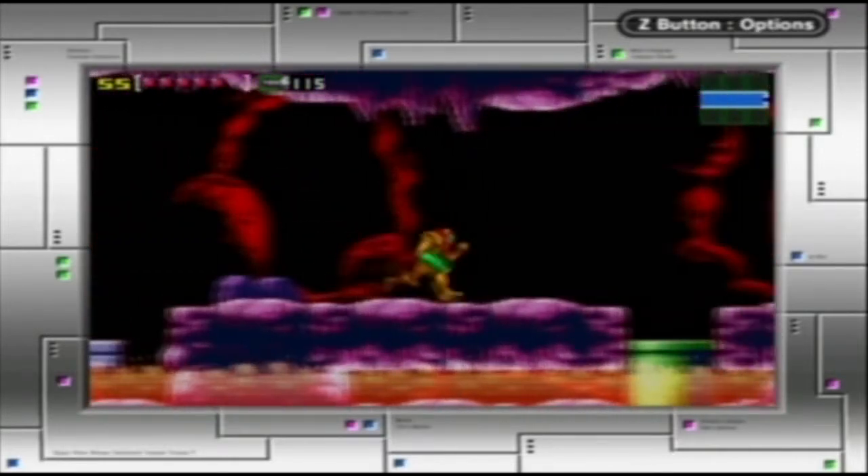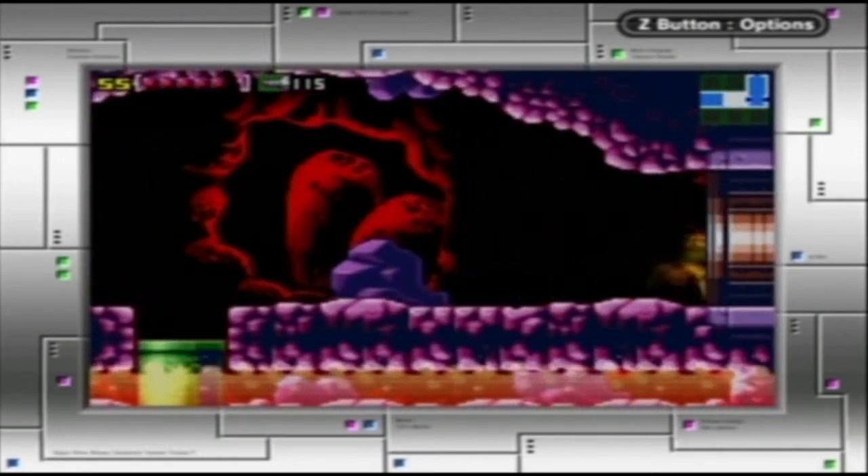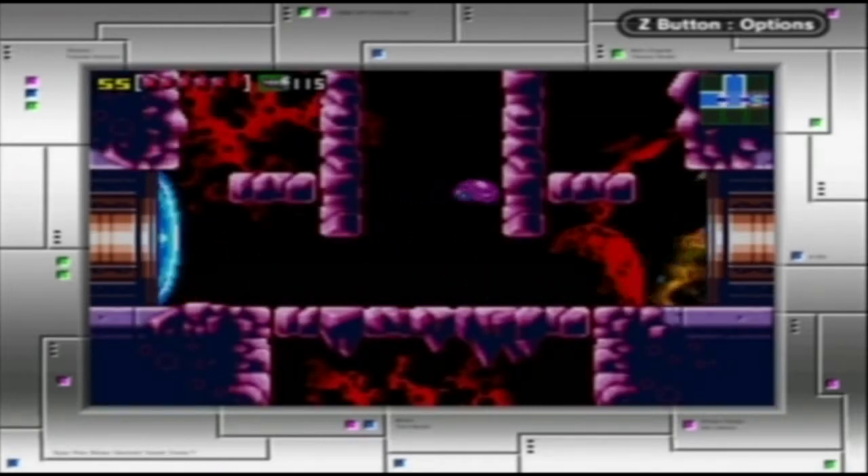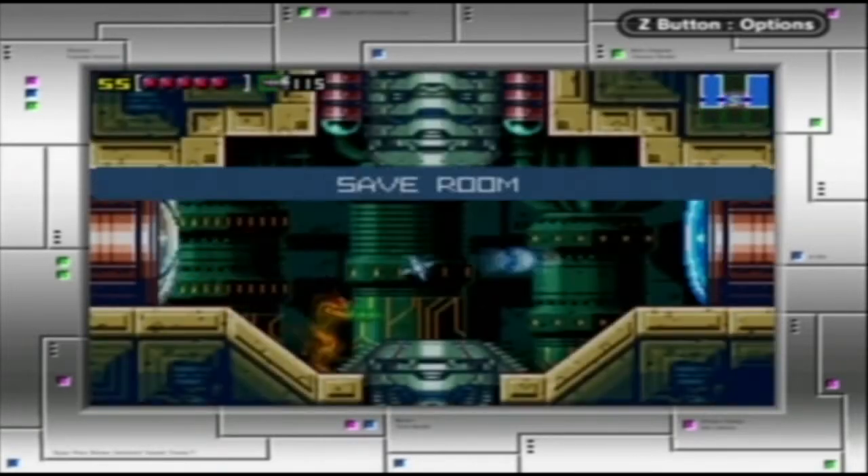Yeah, we just wanna go back down that path. Since we have the Varia Suit now, we can explore the superheated area, so that's where we initially wanted to go. It would've been best if I had gotten that way back when I just got the bombs — it was easy enough to bomb jump my way up there.